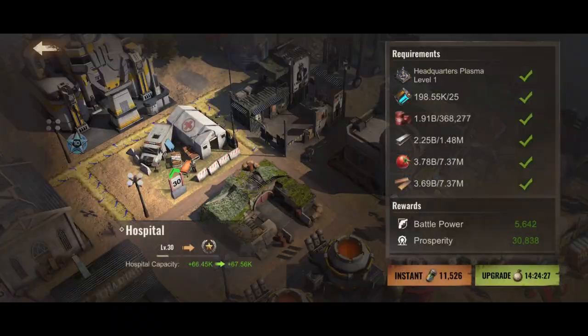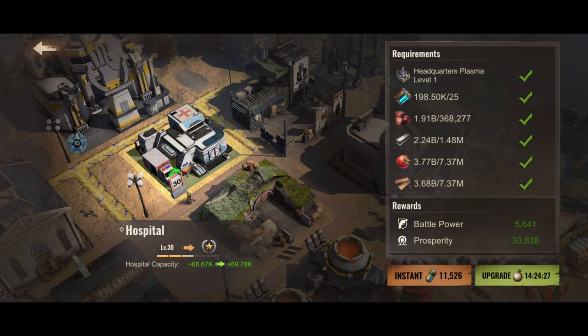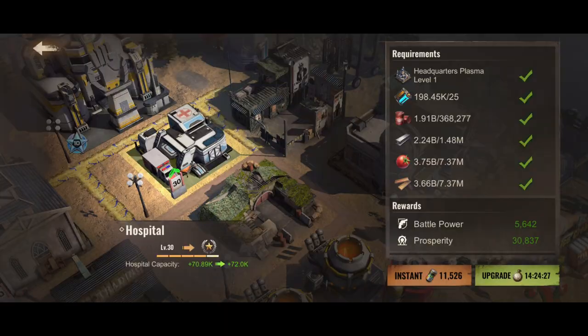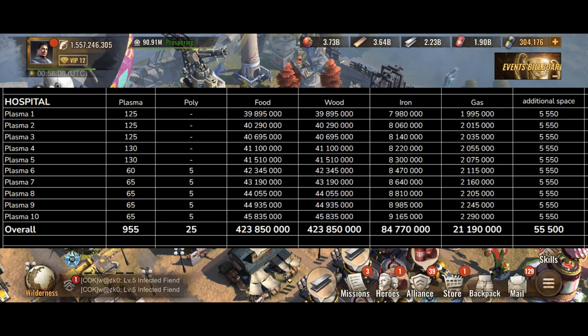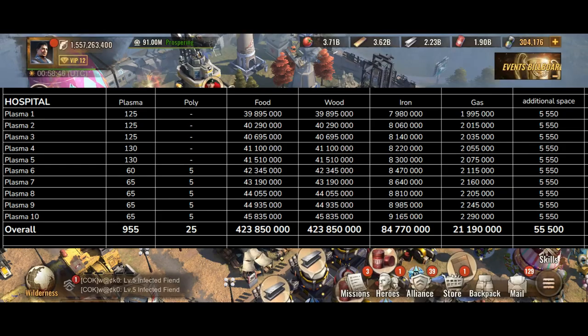Finally, last but not least, let's take a look at the plasma hospital. If you want to get the plasma hospital to plasma level 10, then this will set you back by 955 plasma and 25 blue plasma. In return you are going to be in receipt of an additional 55,500 additional hospital capacity, in my example to around 335,000.